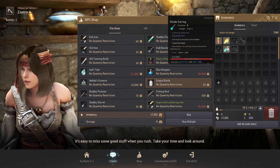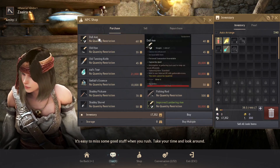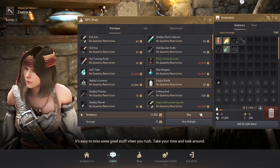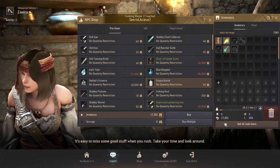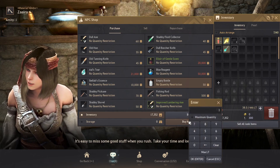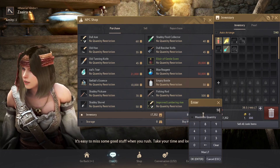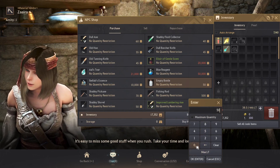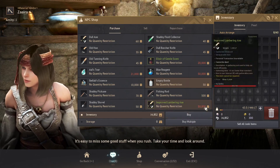Binder earring — we don't worry about that right now. I've got empty bottles here. I could go and grab the axes and the hoes and all that stuff, but I basically watched a couple of video guides on how to get into this whole mess. Let's go with buy multiple — I would like to buy 50 of these. There we go. I bought 50 empty bottles.